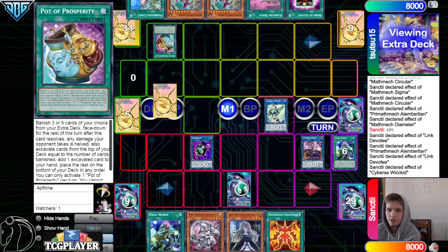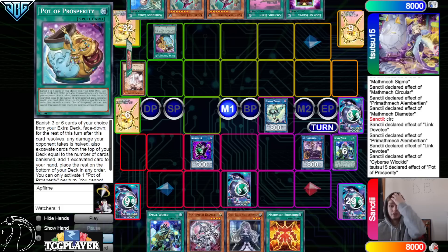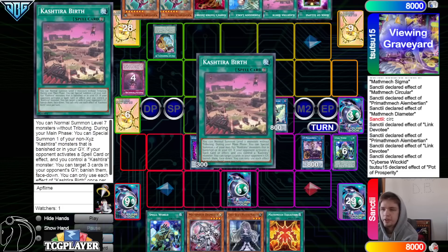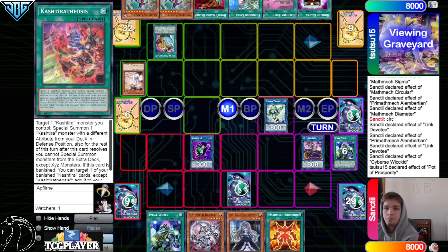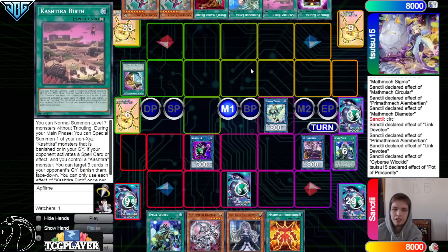Activate Pot of Prosperity, go banish six, then look at the top six — that's gonna see Ash, Theosis, Preparations, Harpy's Featherduster in the main deck. Harpy's isn't that bad in the main deck, especially with what Kashtira players are setting up right now. A decent amount of them are still playing lands, the Book cards, Birth Preparations.